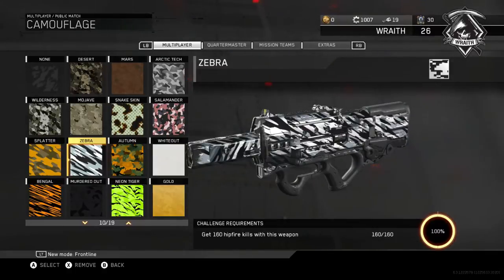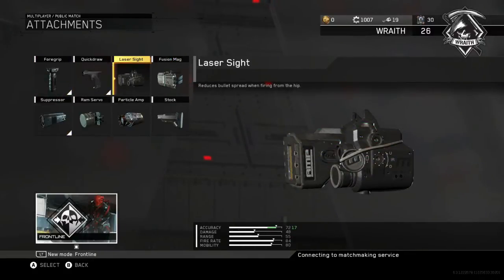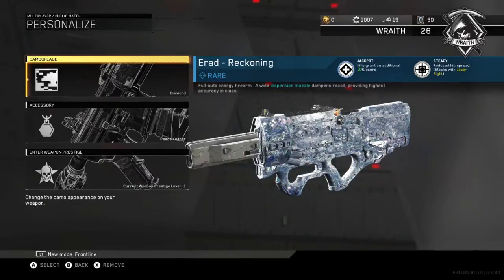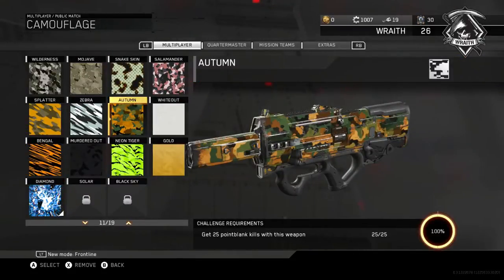Hip fires — 160 hip fires — that should take at most 10 games as well, maybe a little bit more. All you gotta do for hip fires: put on a laser sight and just rip through them. Don't aim down sight at all, just take your finger off the left trigger.